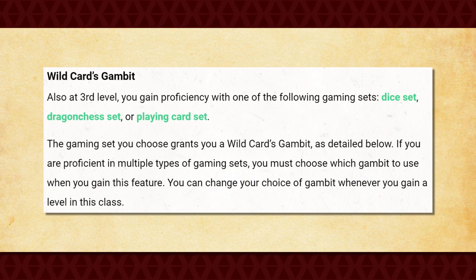You also get Wild Cards Gambit at 3rd level, which grants you proficiency in one gaming set of your choice — from a dice set, dragon chest set, or a playing card set. When you do this, you gain access to a completely unique set of abilities tailored around which gaming set you've picked.